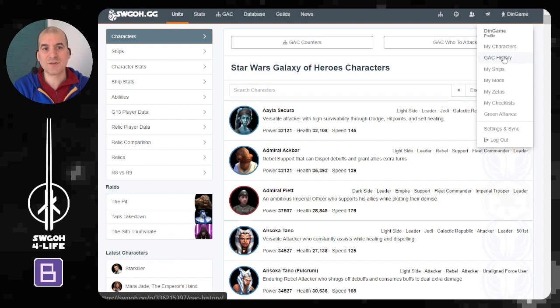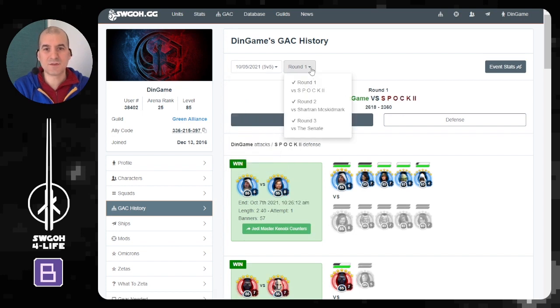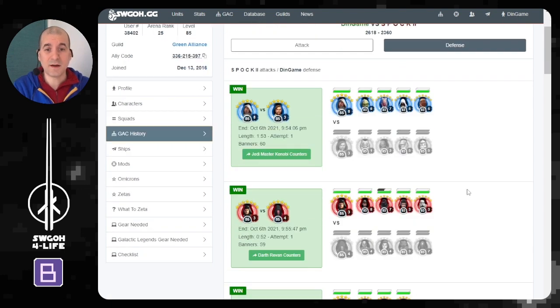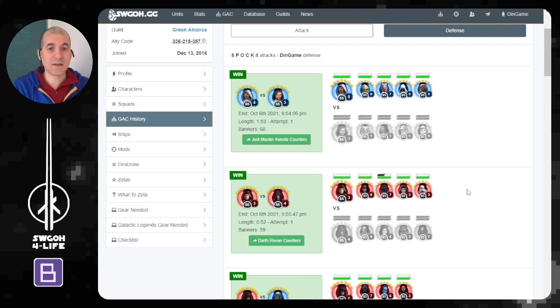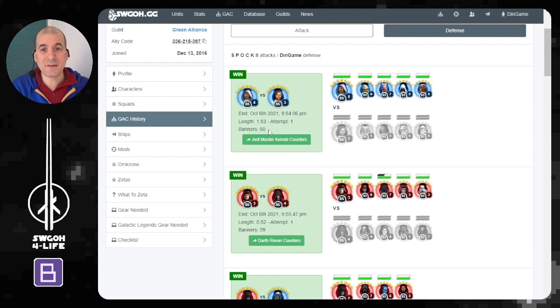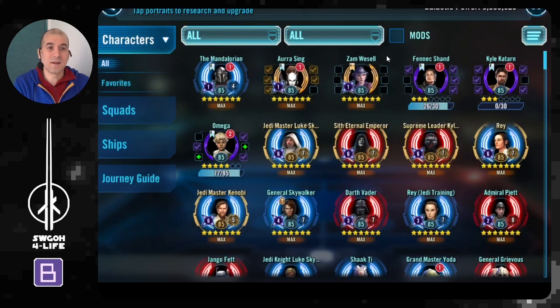Moving on, I also like to check my grand arena history to see how my defense has performed. You go to your profile, hit GAC History, switch to the latest 5v5 round, choose defense, and you can see how your defensive teams performed. Are there any teams that didn't perform according to expectations, were too easy to beat, or didn't snipe any banners? The number of banners alone isn't always an indicator that a team is bad — it depends on what was used against it.